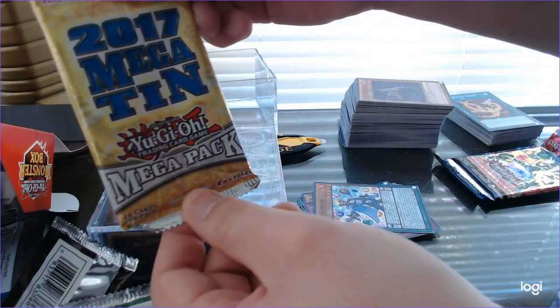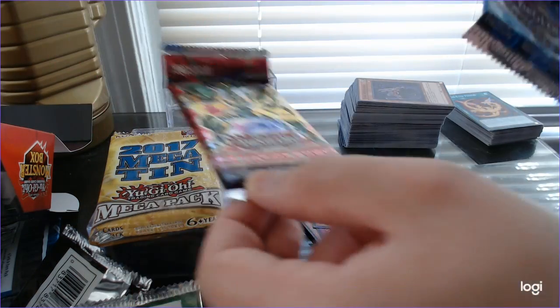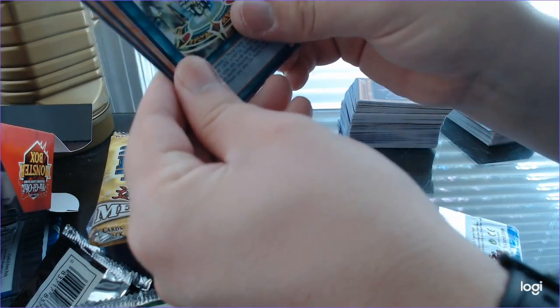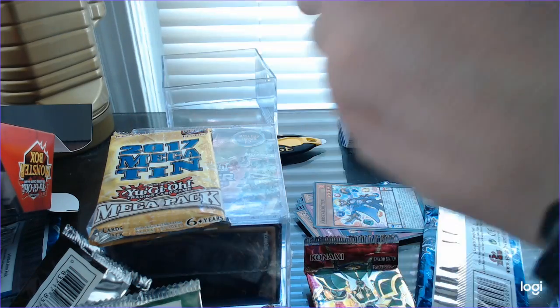A 2017 Megapack 10 — a 10 Megapack — Extreme Force, and another Duelist Pack Kaiba. Let's cut this open first. We've got Z-Metal Tank, The Flute, White Dragonhead. Super Rare Fiend Sanctuary, and Pet in the Dark Clown.